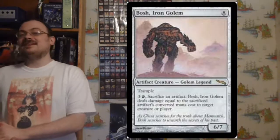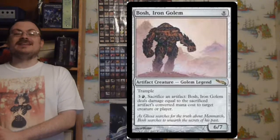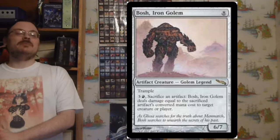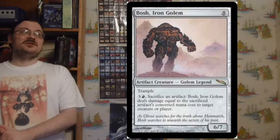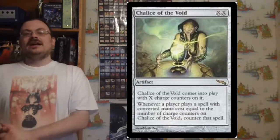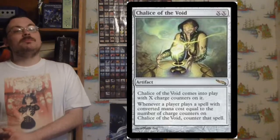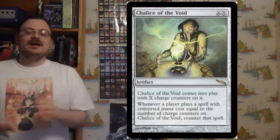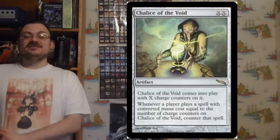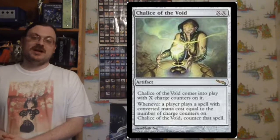Bosh, Iron Golem: a 6/7 Trample Golem that for three colorless and one red, you can sacrifice an artifact and Bosh deals damage equal to that artifact's converted mana cost to target creature or player — sacrifice artifacts to deal damage. Chalice of the Void: an XX artifact that enters play with X charge counters, and whenever a player plays a spell with a converted mana cost equal to X, counter that spell — effectively shutting out spells of a specific converted mana cost.